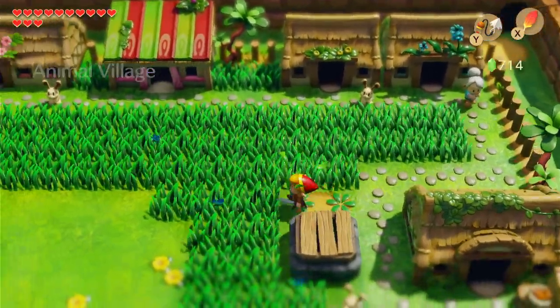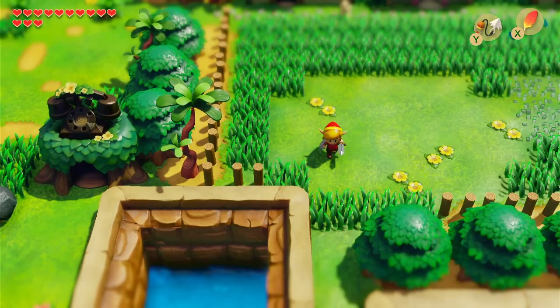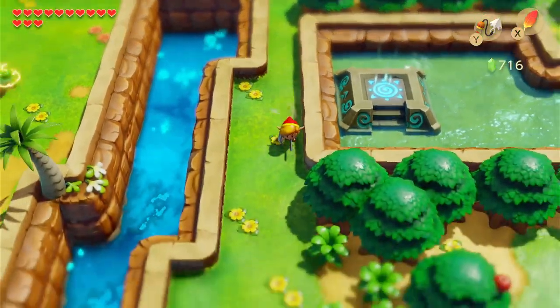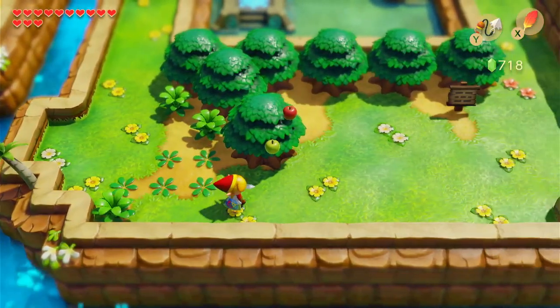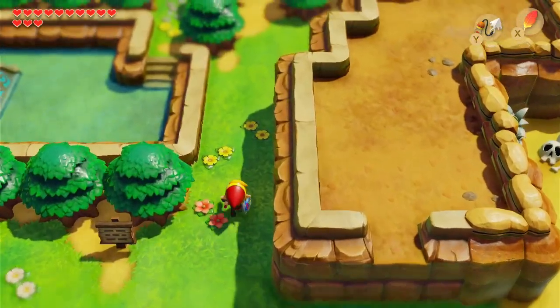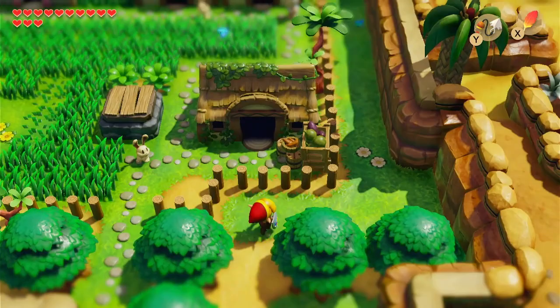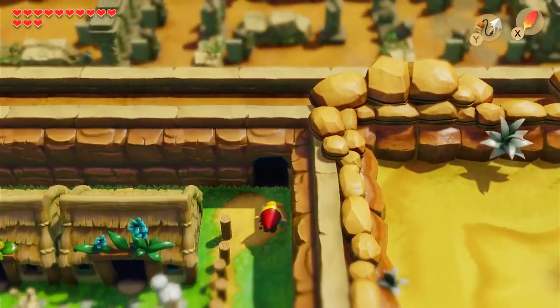Go over here back to Animal Village. Hook that across. I do know there's a secret seashell over here that I'm missing. I'm going to go into this cave because I remember I had some kind of issue with actually getting the treasure here, but now that I have all my power-ups, I should be able to collect it.